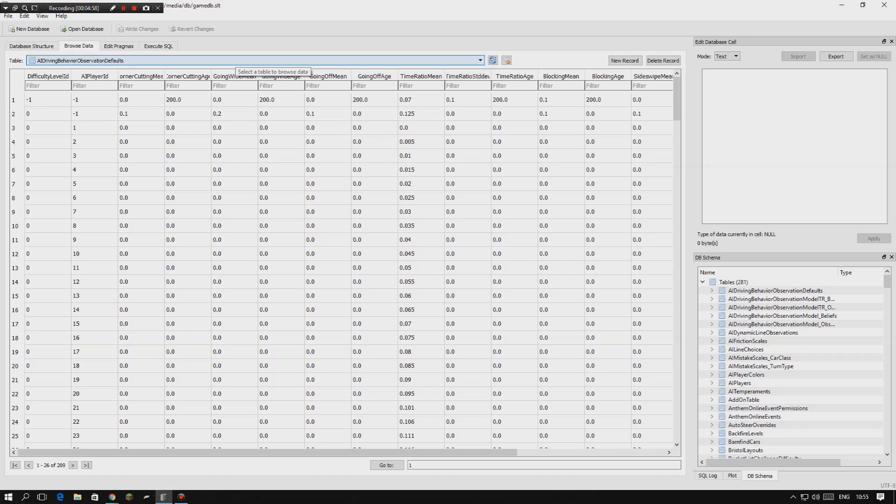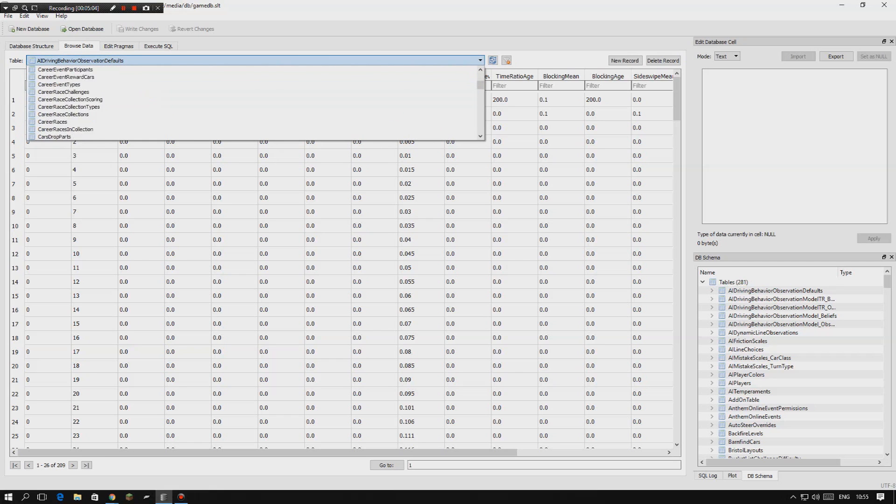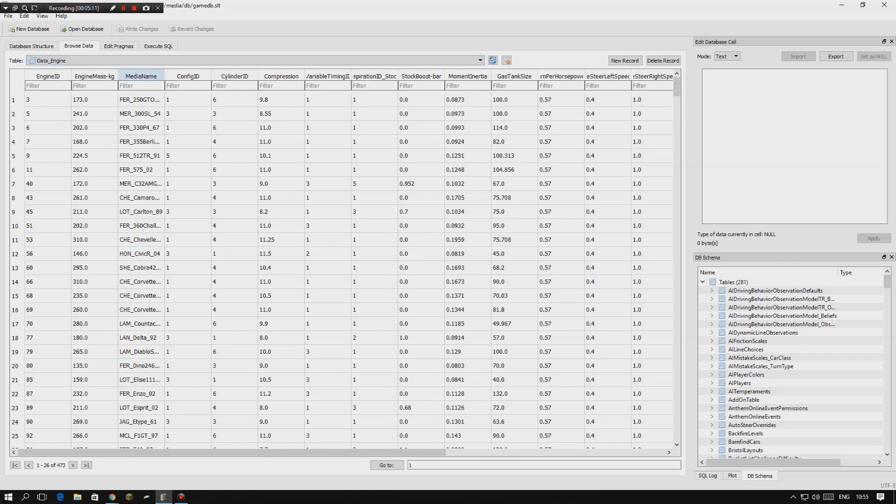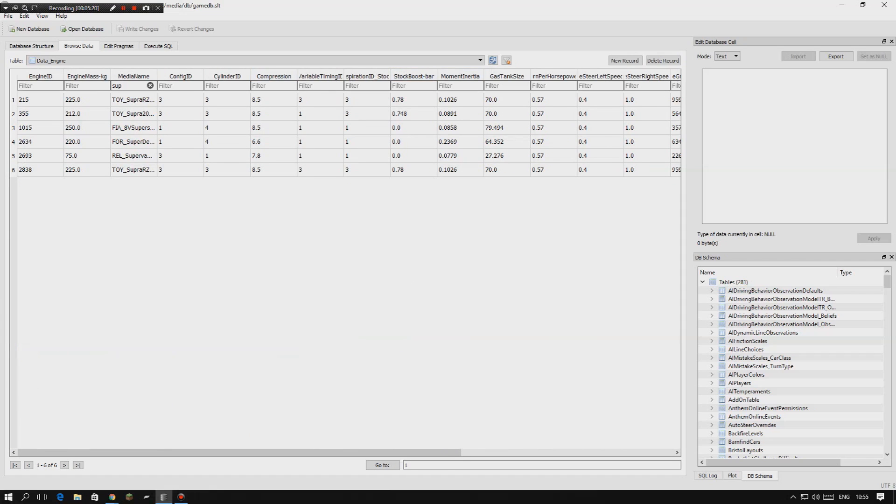Let's say you have a car in mind — the Toyota Supra, which can have a turbo fitted. Go to this list and scroll down to 'data_engine,' where you'll see all the engine IDs. Type the car name in the search — in this case 'Toy Supra.' You'll see the standard Supra and the Horizon Edition Supra. Once you've found your car, make note of the engine ID. For the Toyota Supra Horizon Edition, the engine ID is 2838.